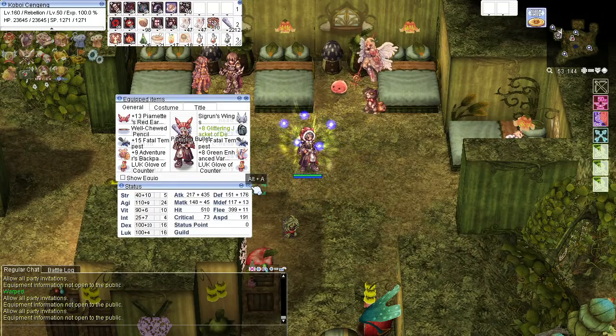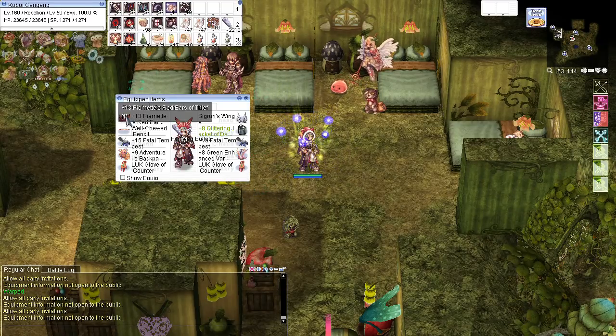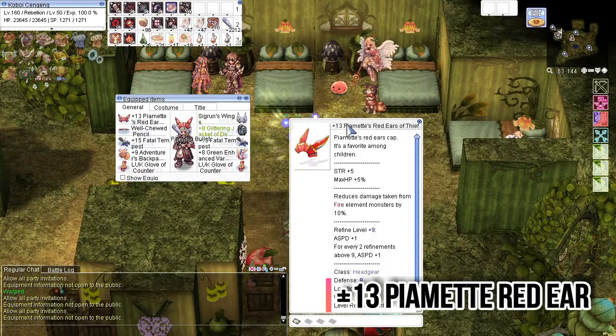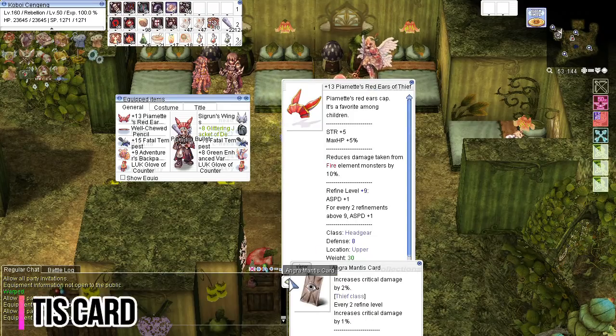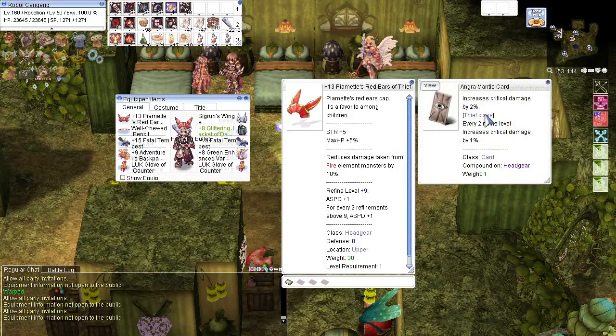As you can see, the max level of Rebels is still 160 because this is before the Rebellion Awakening update. I choose PMed Red Ear for the headgear because it gives me an ASPD bonus if I over-refine it, and I use Engramentist card because it gives me a 2% critical bonus.